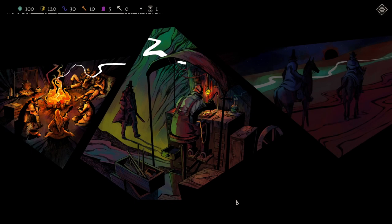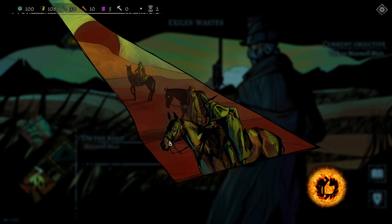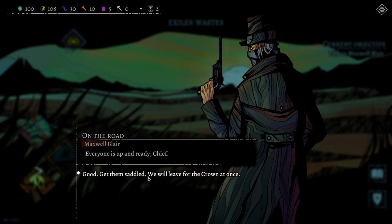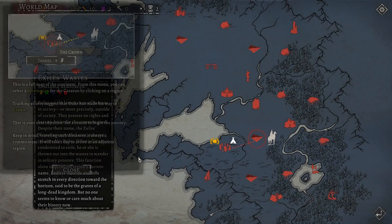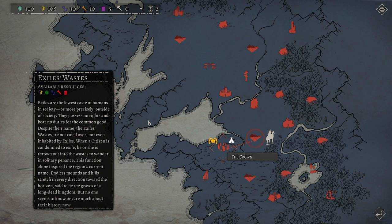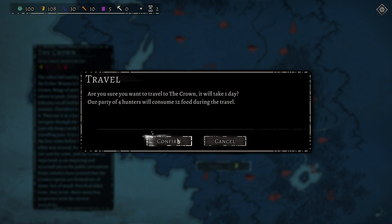Nothing really interesting happened and now we're gonna go find Duke. Everyone is up and ready — good, get them settled, we will leave for the Crown at once. Maxwell is XMX. This is the map — they're supposed to move here towards the Crown. The Exile's Waste: exiles are the lowest caste of humans, outside of society, possessing no rights and bearing no duties for the common good. Endless mountains and hills stretch toward the horizon, said to be the graves of a long-dead kingdom. Let's travel to the Crown — it's gonna cost us 12 food, and we have 108 food at the moment.